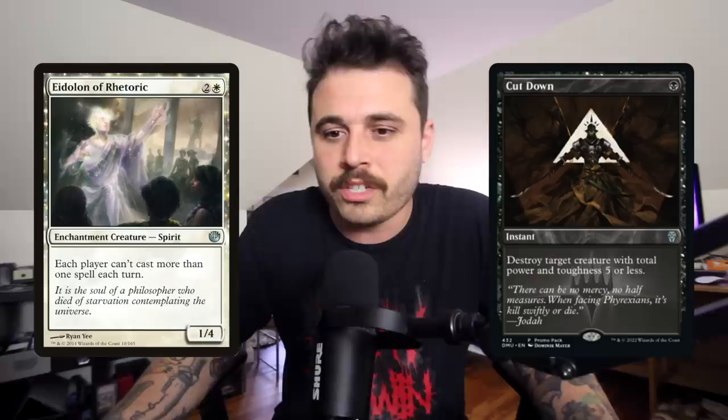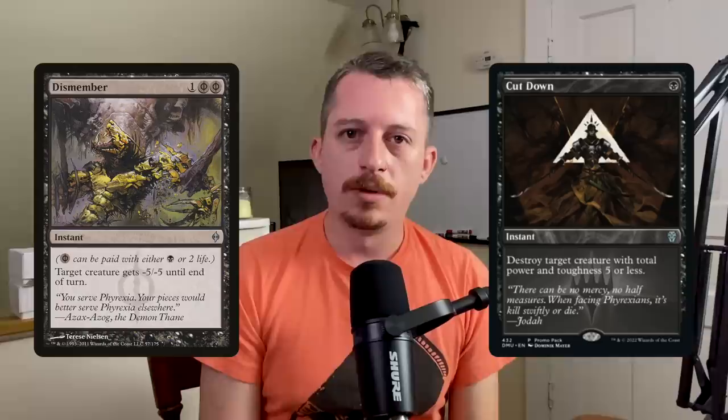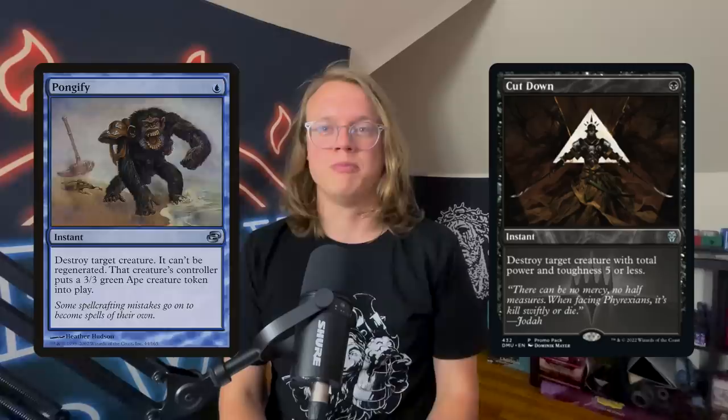Card number three is Cut Down — one black mana instant that destroys target creature with total power and toughness five or less. This hits so much of the format — basically everything Lightning Bolt can hit plus Eidolon of Rhetoric. It's also useful in black decks generating extra mana with Dark Rituals. That said, Swords to Plowshares, Path to Exile, Pongify, and Rapid Hybridization are all still better if you have access to them. This is mainly an option for Ad Nauseam decks not running white or blue.